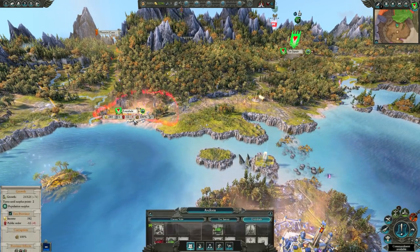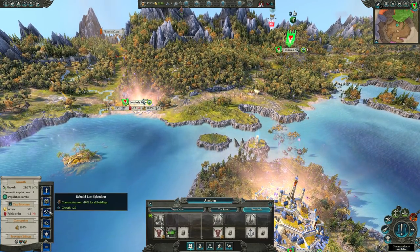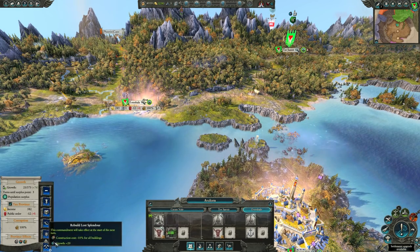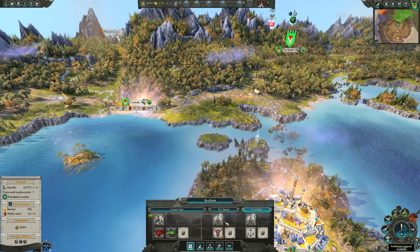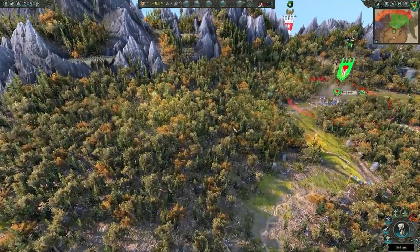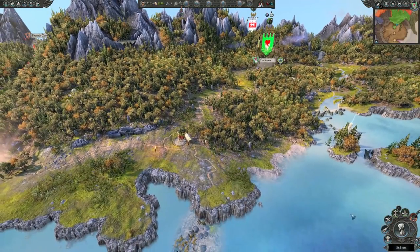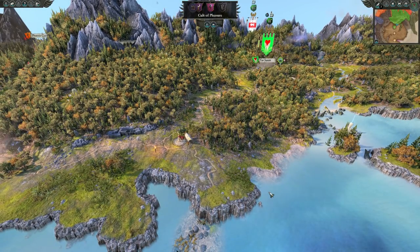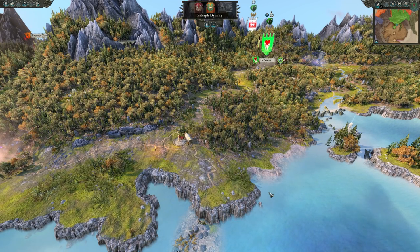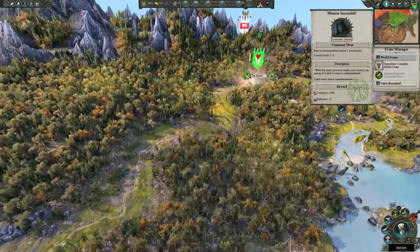We have a commandment available — we'll issue it, but it won't kick in until the next turn. We'll demolish a building and upgrade it instead. Time is of the essence in these first 20 turns — get everything out ASAP. I'm not going to go through every little thing here, but I want to give you some initial ideas on how to play the first couple of turns.